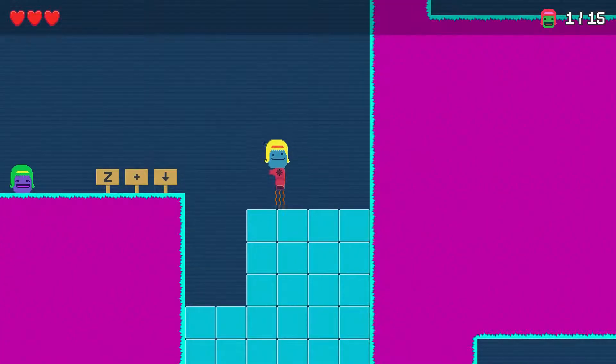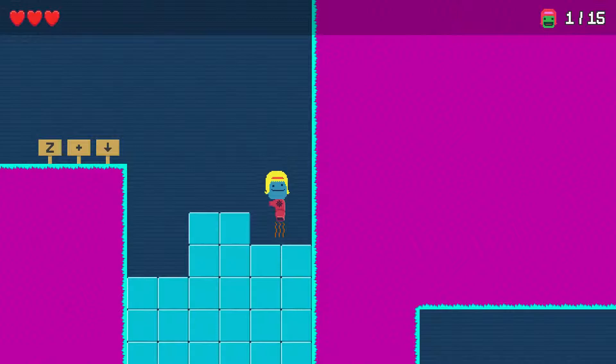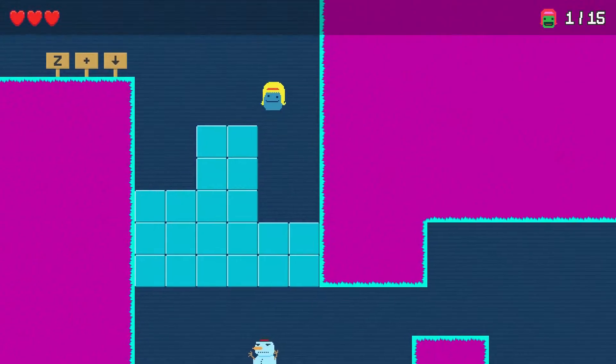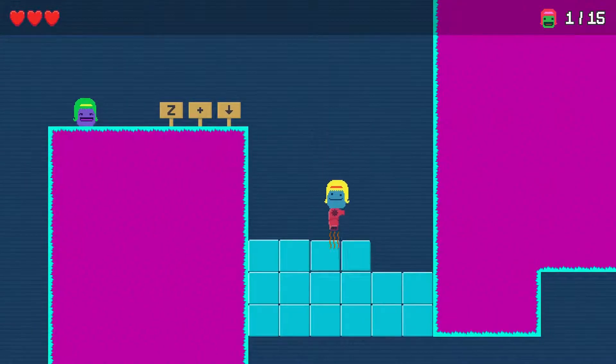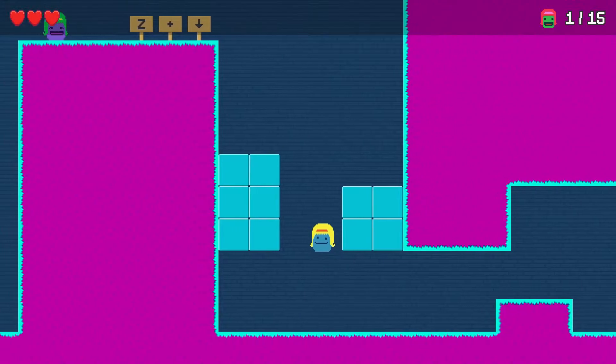There are two ways to shoot down — in the air you press down, or you hold down and press Z. Actually, you just go down faster if you hold and press Z. I feel like it's a little sloppy, I feel like there's a better way to do it.